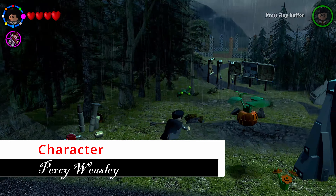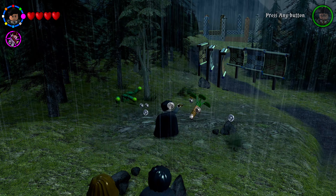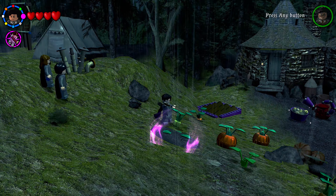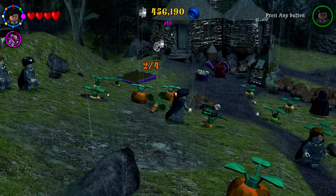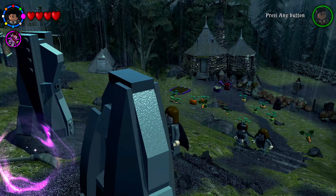There are four carrots stuck in the ground around the Hogwarts grounds — look for plants with only leaves sticking up, distinct from pumpkins and other items. Pull all four out of the ground using Wingardium Leviosa to earn your next character.